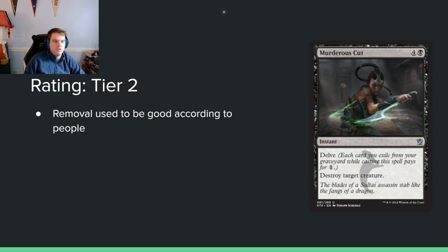Murderous Cut: 4 and a black for an instant with Delve — you destroy target creature. This is a modern staple. Removal used to be good, and this card looks good again. Seems solid enough.